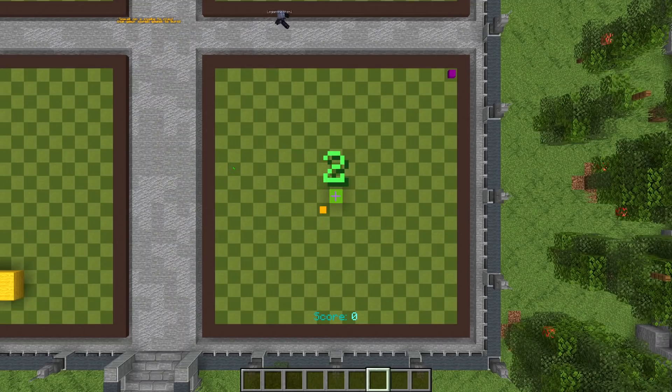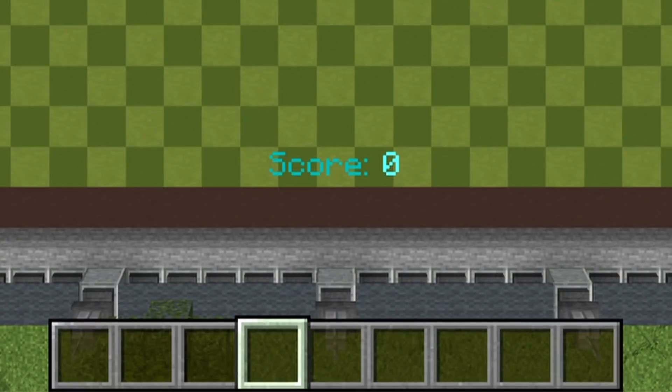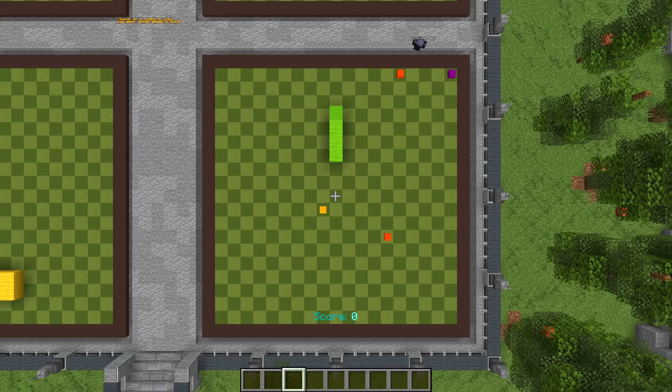Once you're playing the game, it's very simple. It'll give you a countdown and then it starts moving on its own. And to turn the snake, you simply use your scroll wheel — just scroll in the direction you want to turn. Scroll up to turn left and scroll down to turn right, and you can keep doing this as much as you want.